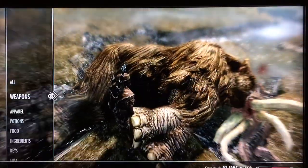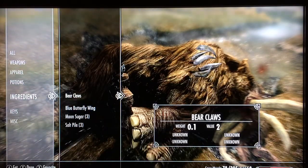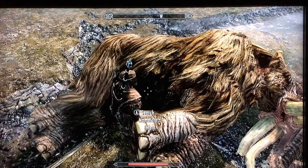You'll collect a tusk for its gold value and some mammoth meat. You should also be able to level up and use perk points.